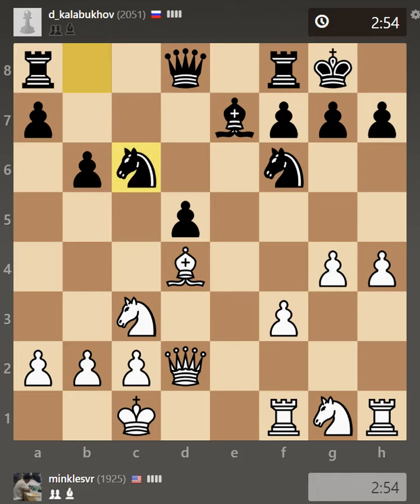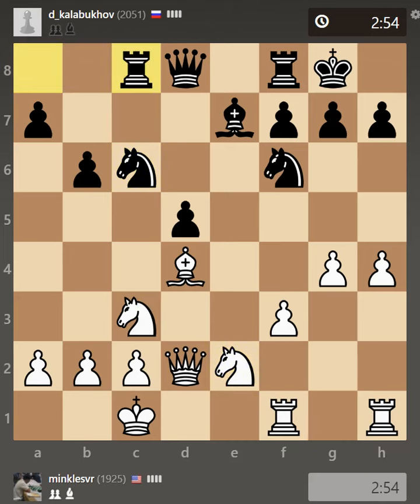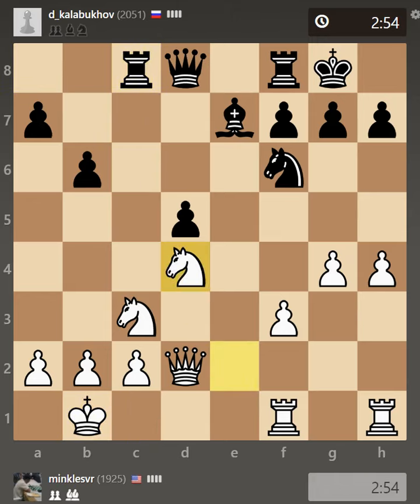After ctakes, d4, Bxd4, Ng6 - obviously I cannot play Bb3 because of d4 pinning and winning. So I thought okay, let's just give up that bishop and play Ng2. Rook c8 - yeah he played Rc8, and then Kb1, Nxd4, Nxd4, Bb4.